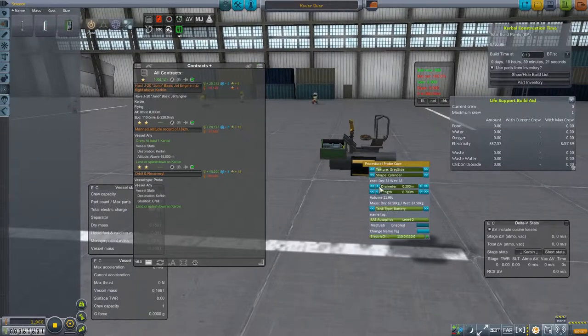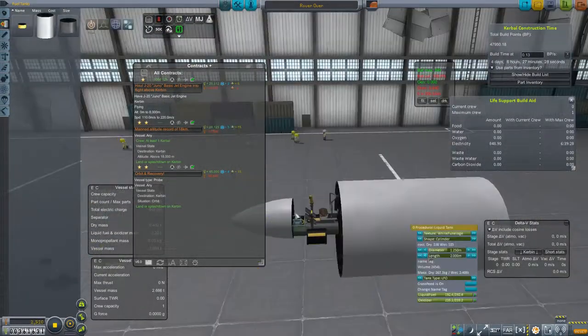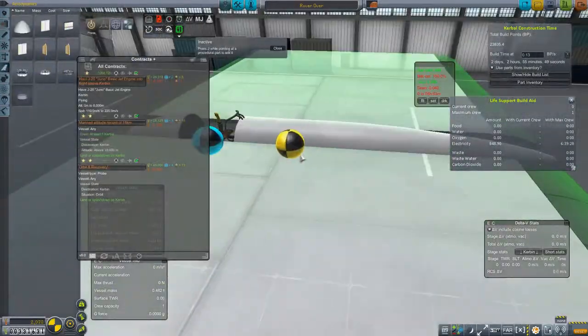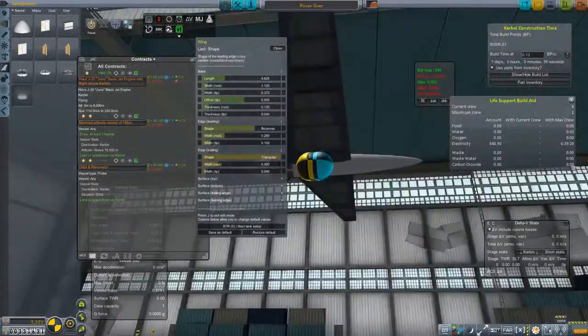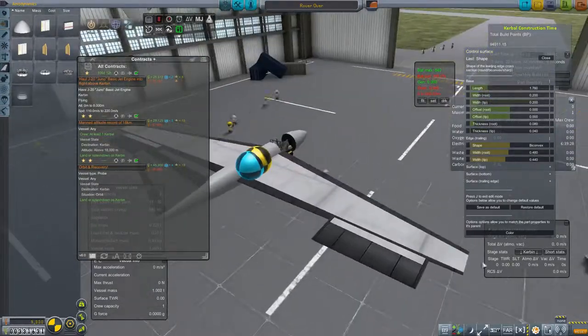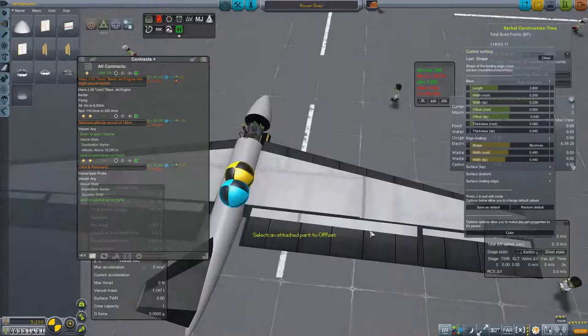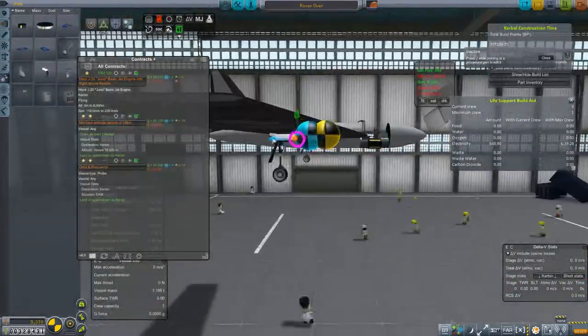The next thing we do is wait for aviation to be researched. So now we're going to design our very first plane. We're going to start out with the rover we had, strip away all the unnecessary parts, and then add plane-looking parts. Remember, we're only using procedural parts here, but that's going to be plenty to design a plane. We're playing with Ferrum Aerospace, so designing a plane is sort of more involved.